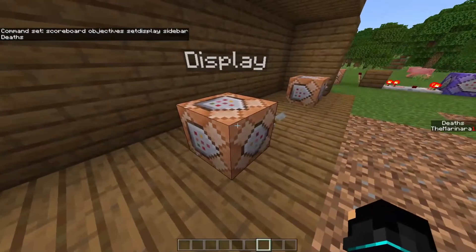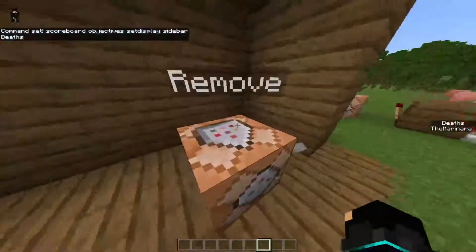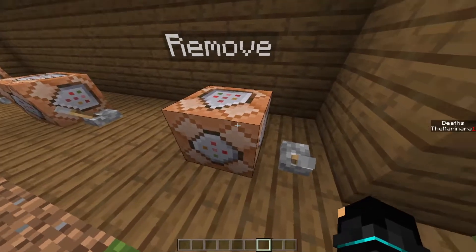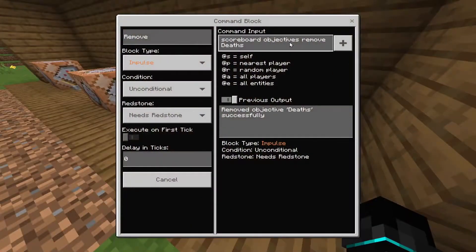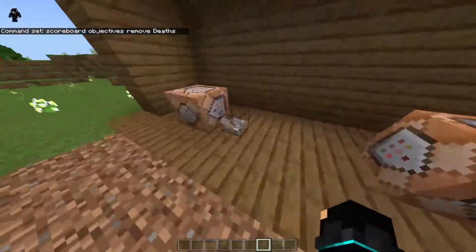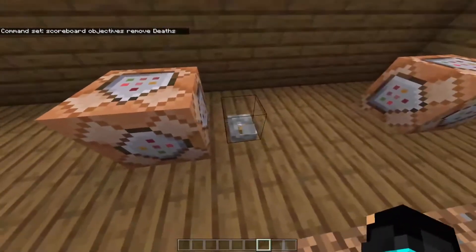So that's basically displaying it onto your screen. And then this is how you can remove the sidebar and remove it from displaying. Basically, you do scoreboard objectives remove deaths. So you flick that, and then it goes away. And to start it back up again, you would just flick that, and then come over here to display and flick that.